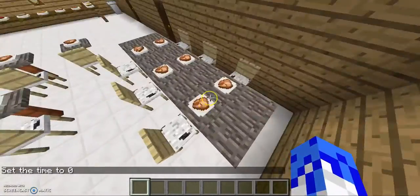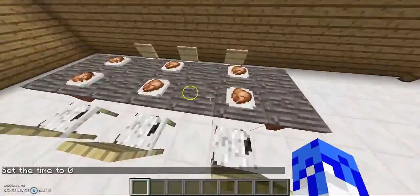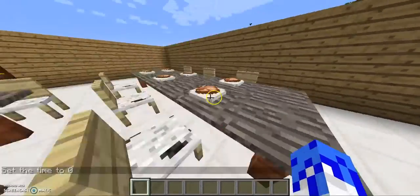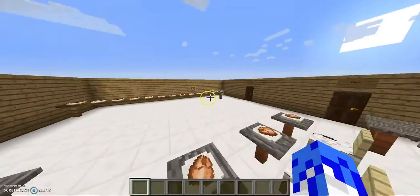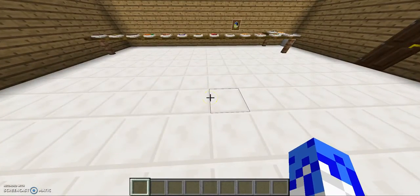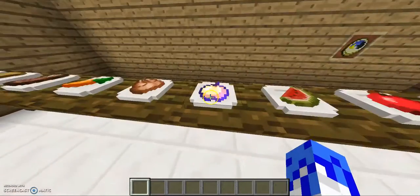So here is the cafeteria. Yes, I know I'm walking on the table because I'm naughty. We have chicken, and then we have all the tables. So yeah, then we have all the food that you can choose from.